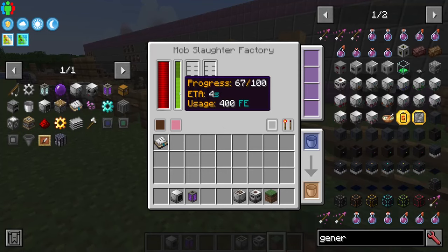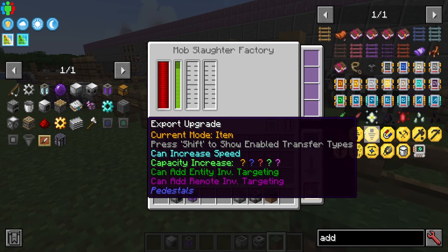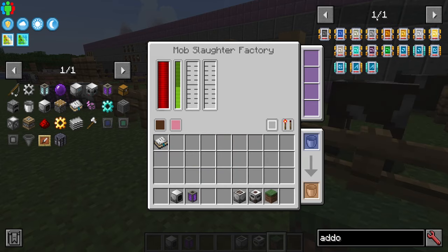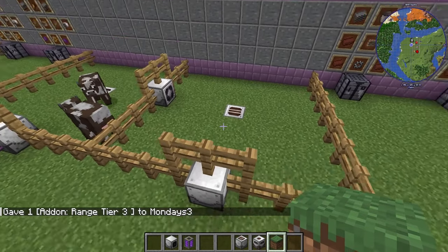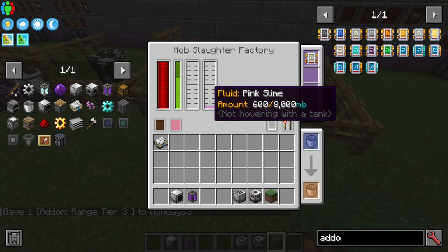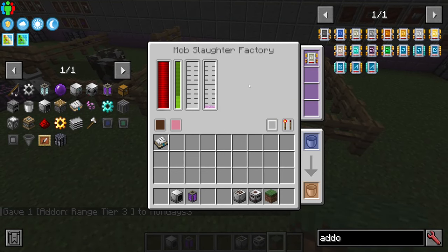Now I have a mob slaughter factory set up and I've given it a plus three range add-on just like the rest. This should start harming the mobs — and there we go, one has died straight away, two have died, and we've got a little bit of pink slime and some liquid meat from these animals.